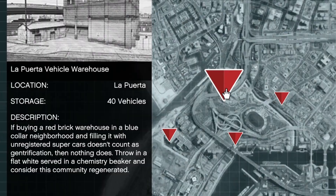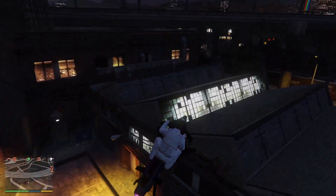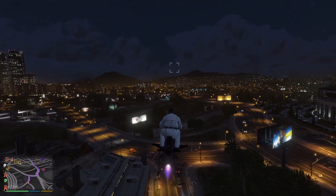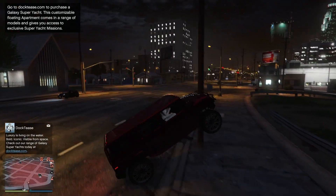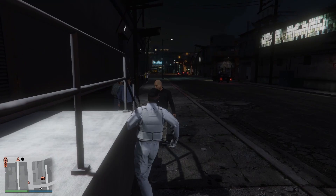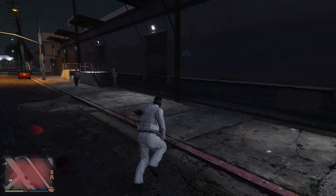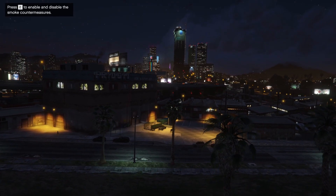La Puerta has the broadest vehicle entrance. A Cargo Bob air entrance is connected to the highway all the way to the Sandy Shores area, and unlike La Mesa where you have many obstacles such as electric wires, poles, no great landing platform, and it's located in a Vagos gang area where if you hit them by mistake they all start shooting at you — La Puerta would be a better Vehicle Warehouse location.